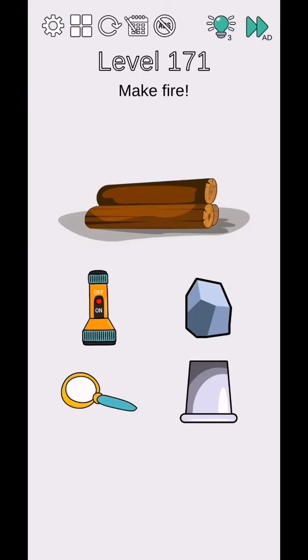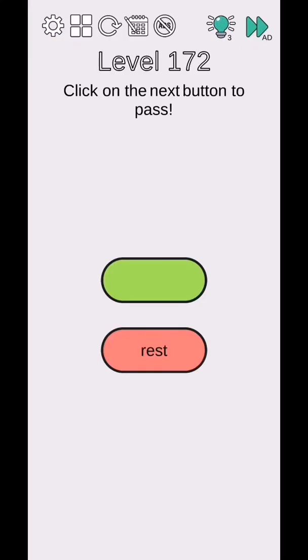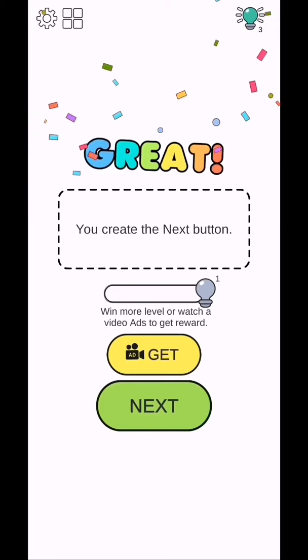Brain Challenge Think Outside level 171 to 175. Level 171 - make fire, so rub on this wood left to right repeatedly. Then level 172 - click on the next button, so move this next word and tap on the next button.